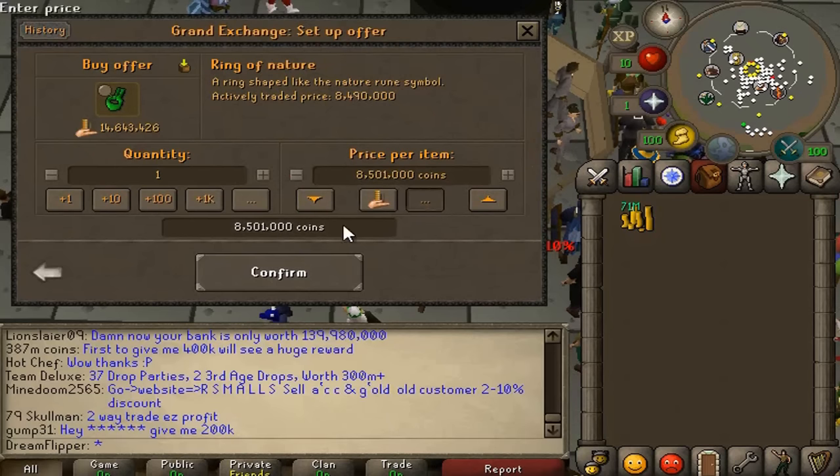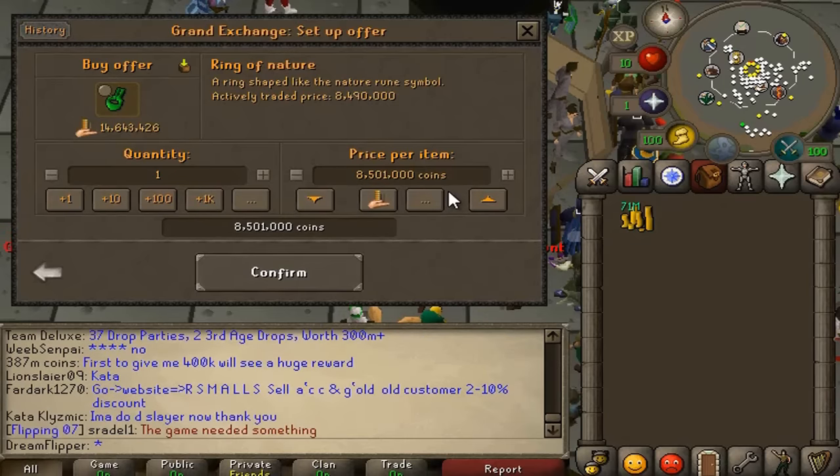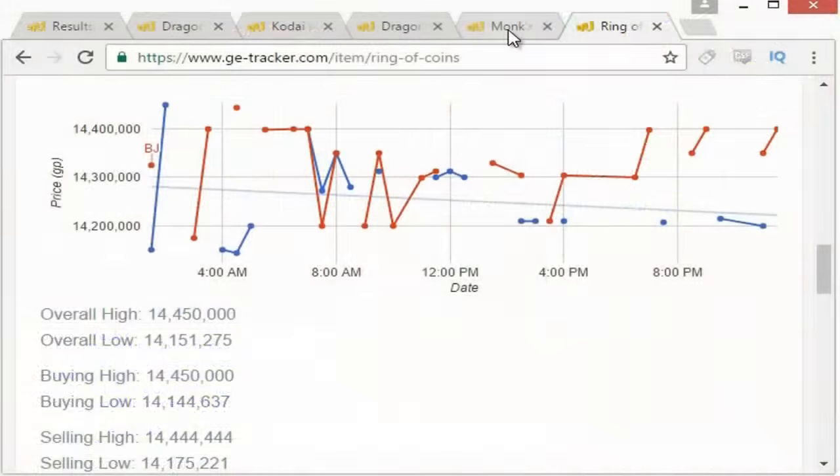So we're offering 85 of 1k on the Ring of Nature — actually we'll under-bid just in case, let's do 8,199k. We'll go for six of them.